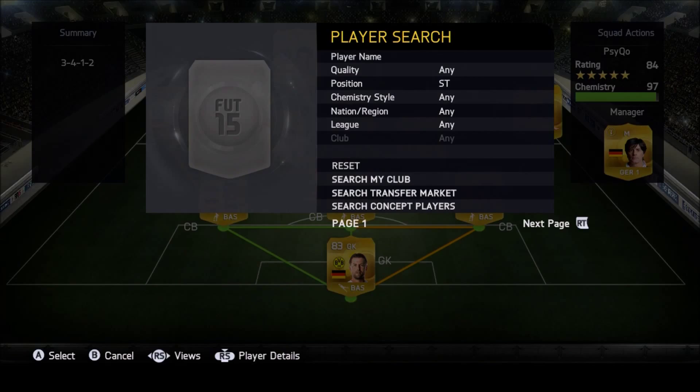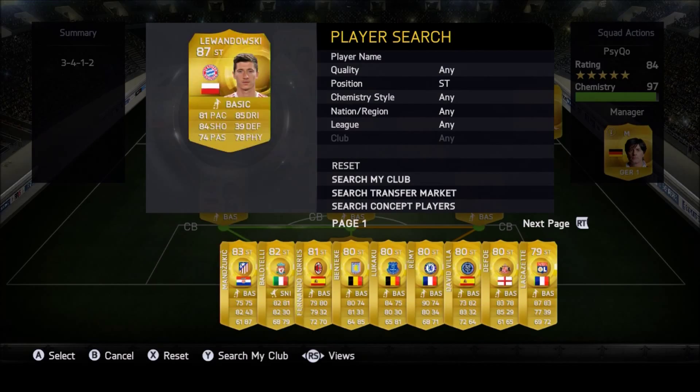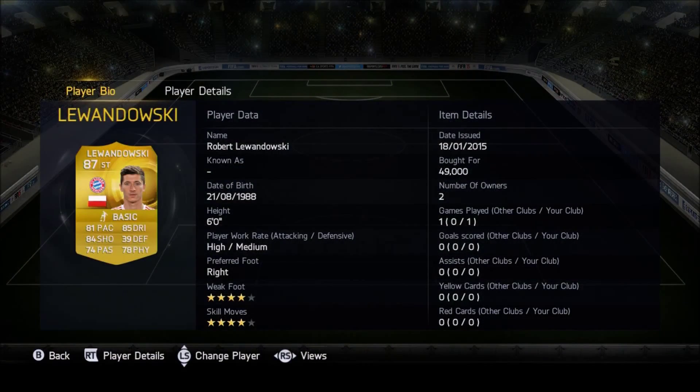Right striker is Lewandowski — I bought him for almost 50k, he's 75k now. I did play with him before; I prefer him in FIFA 14 but he's still a really really good striker, basically the only top Bundesliga striker right now unless you count Aubameyang.